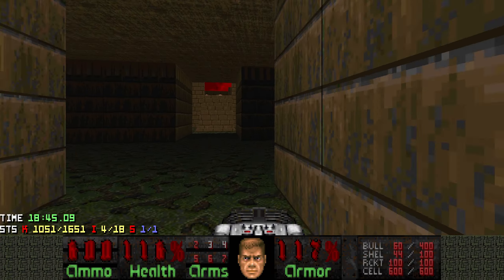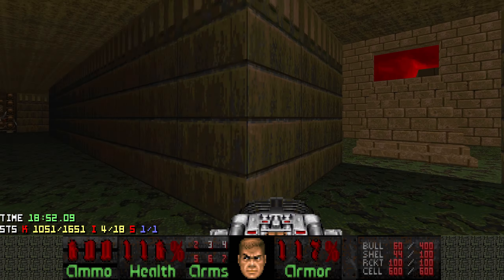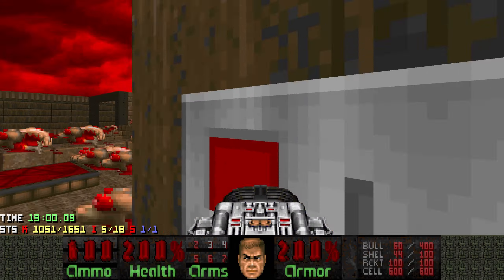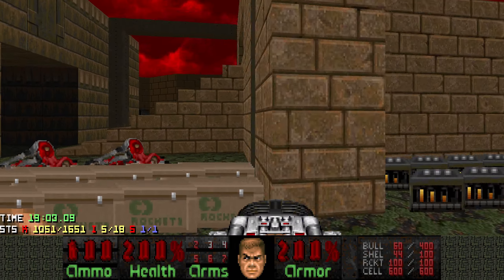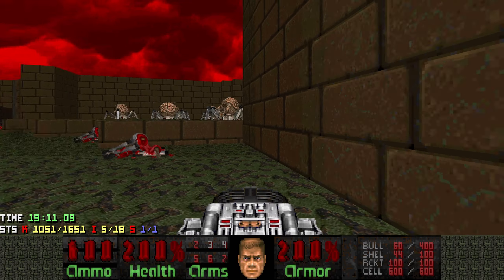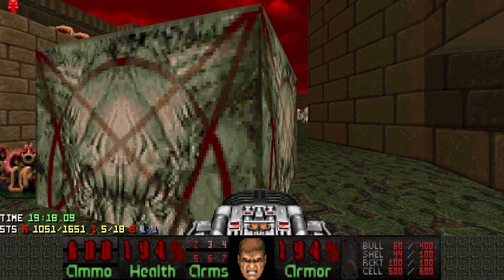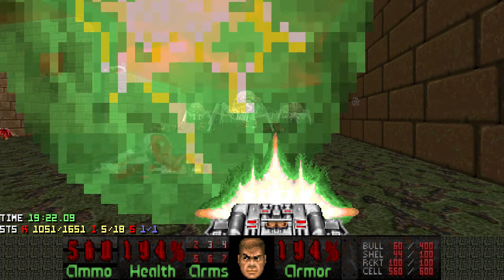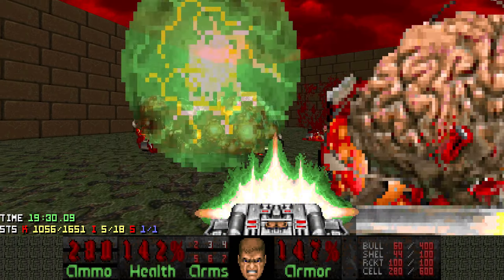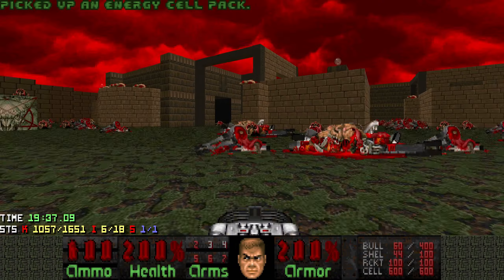Let's grab the megasphere that I already wanted to grab earlier - I always forget what side it's on. Let's continue to the next platform. I guess we're going counter-clockwise. What does this trigger? It's all the spider masterminds. This is by far the easiest trap, simply because they can all infight and you can easily BFG them while they're busy. There's even a megasphere that you get. Not really a threat - so let's move on.